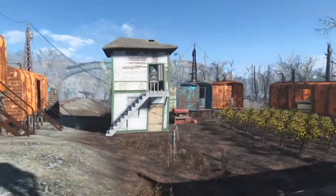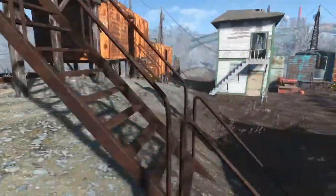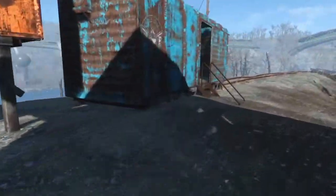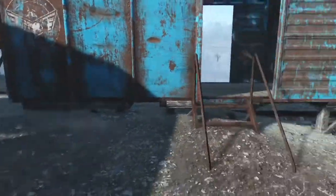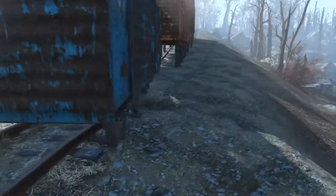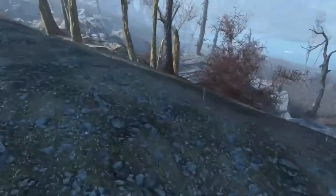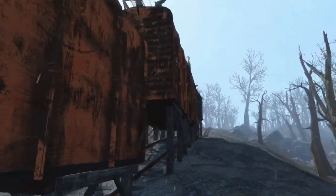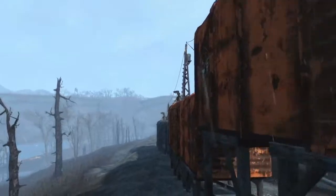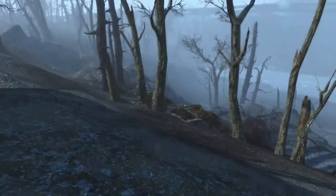There is an actual rail line that goes down through Oberland Station, so I decided to build a number of rail cars along that line so it looks like the settlers just found them and used them practically where they stood. Attackers seem to spawn right over in that direction, so I put a number of turrets on top of these rail cars to form a defense line barrier against attackers coming from that area.